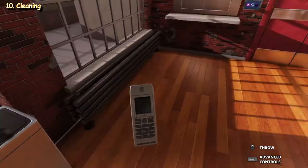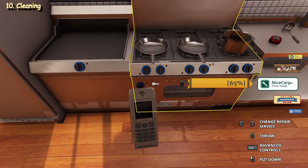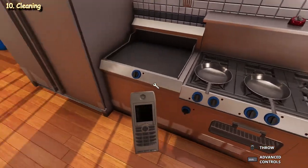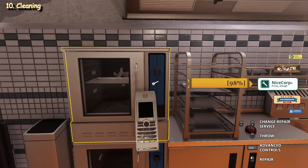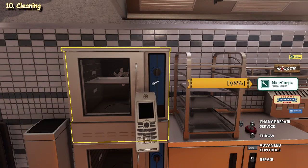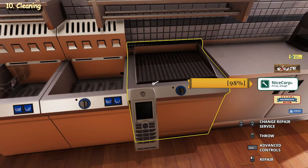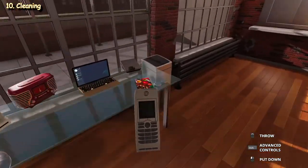Some appliances will get damaged and will need to be repaired because of wear and tear. Use the repair tool and scroll the mouse wheel to choose which appliance to repair — it's all free and instant in sandbox mode. In career mode, however, it takes time and costs money.